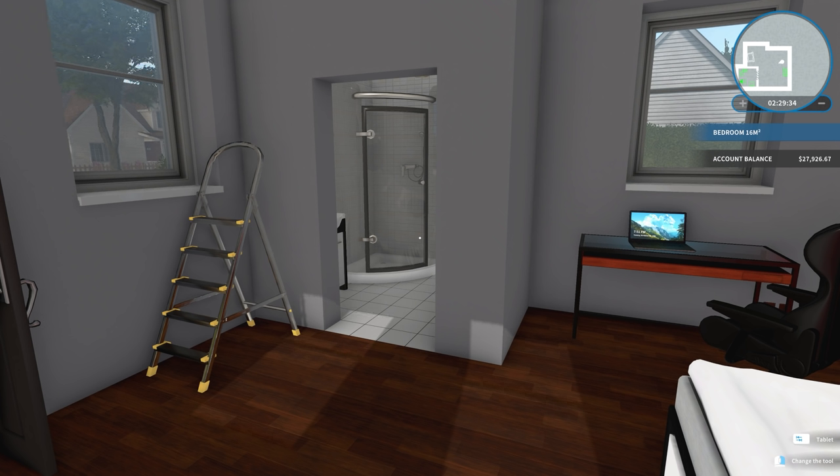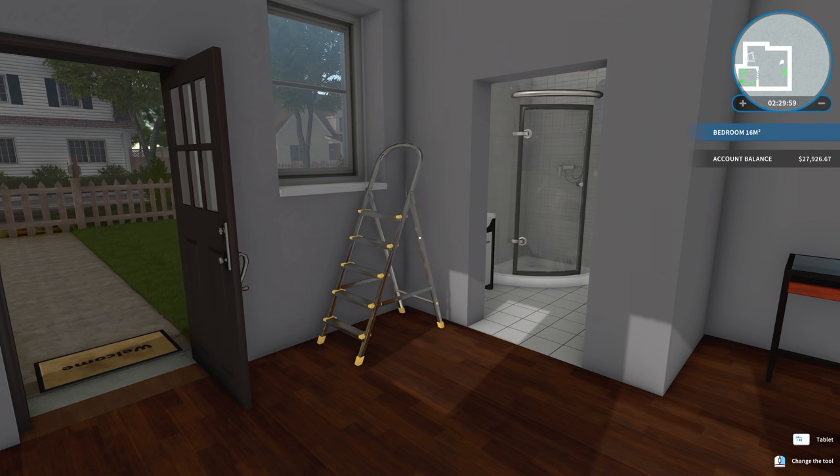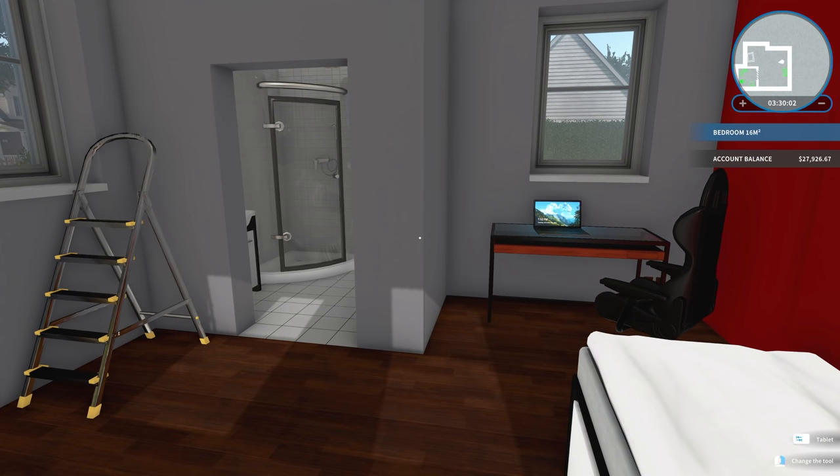Getting in here to flip more houses and to keep working on our Heisenberg house that we unlocked a few episodes ago. It's going to be a slow and steady process on that house before we can flip it. I'm still debating if I want to keep it and maybe use my office there and then buy another place. We're at $27,000, which means we've got to work to make more money.